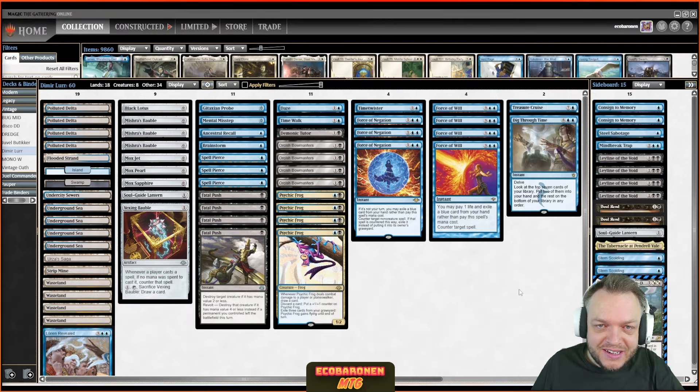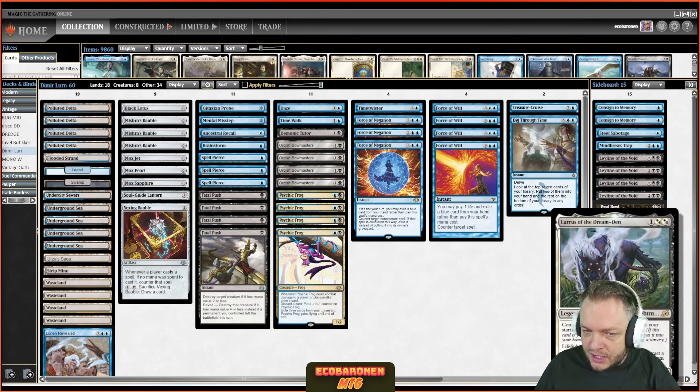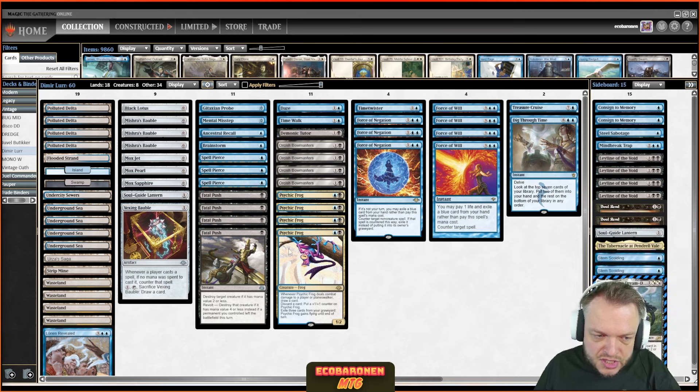Welcome back to the channel — today it's time for some Vintage, with Vintage being part of Eternal Weekend. We have to focus on Vintage going into those important tournaments. Let's start off with the deck to beat in Vintage: Blue-Black Lurrus. Blue-Black Lurrus is this incredibly fair deck — slow and steady wins the race, chipping away with Psychic Frog. It's a very good choice for people who traditionally love Control or Delver in other formats, so we have to watch out for it or learn to play it ourselves.